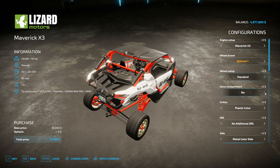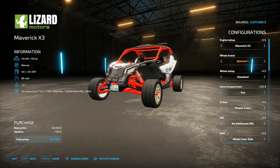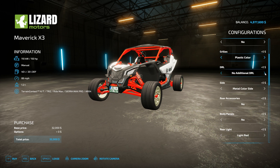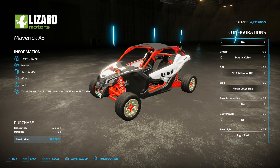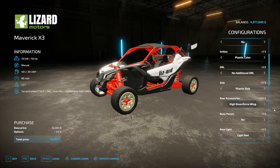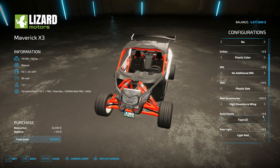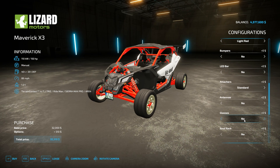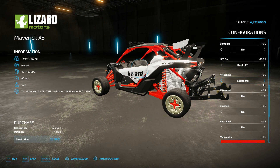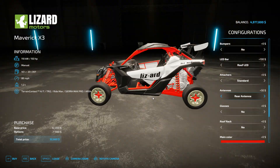There are a couple different rim options. You can also get an optional glove box. You can also change the grill colors. There are also DRLs in the headlights — you can have angel eyes or angel eyes with eyelashes. You can also change the side panel colors. As far as rear accessories, we can get a spare tire, a lower wing, or a higher wing. You can change what body panels are actually on the vehicle — you can remove the roof, remove the front fairings. You can add different light bars. As far as attachers, we can get a three-point, which is kind of handy, and a standard hitch.